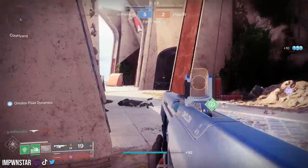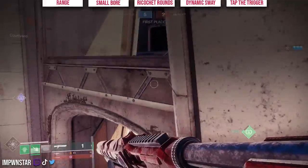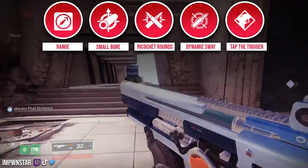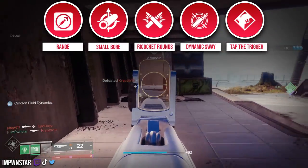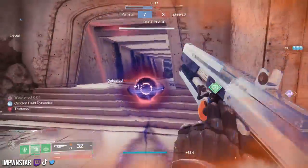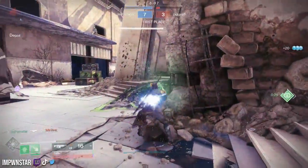For the Crucible fans out there, we are looking at a range masterwork paired with small bore and ricochet rounds for more stability, and of course range. Dynamic sway reduction paired with tap the trigger — both extremely reliable traits to allow this gun to be manageable out to a distance. We're investing in range so those bullets hit harder when we get those laser shots on.